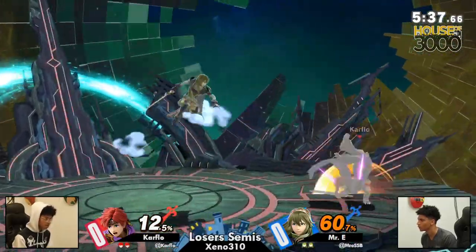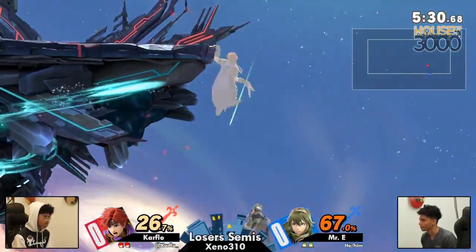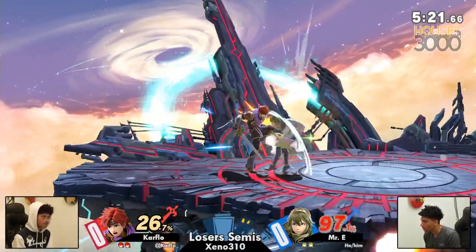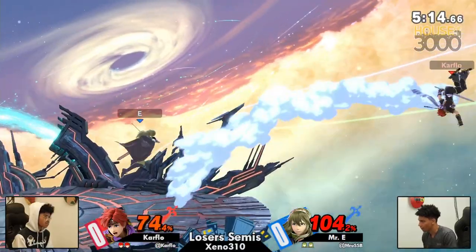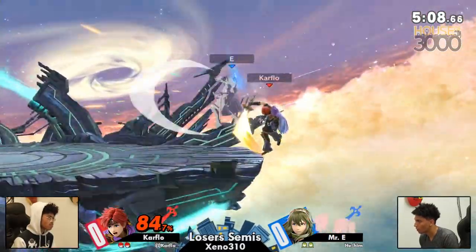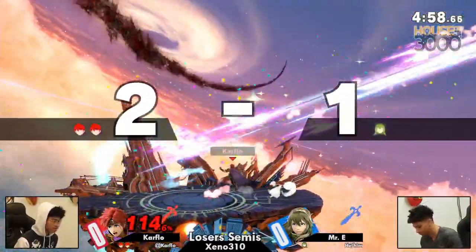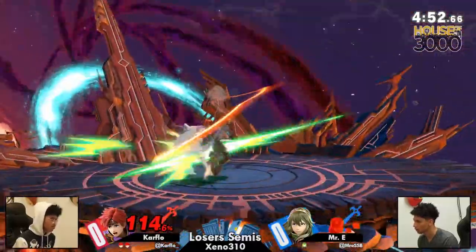Even stocks, but not even percentage as Mystery E is in disadvantage. A good Dancing Blade. That counter not going to kill Carflow, but it would have definitely packed on a lot of damage. A friendly little jab, boxing Carflow to the corner, off stage. Another good back air. Mystery just trying to catch them off stage every time. Doesn't look like it's going to be that game. Clashing — Mystery down one stock.